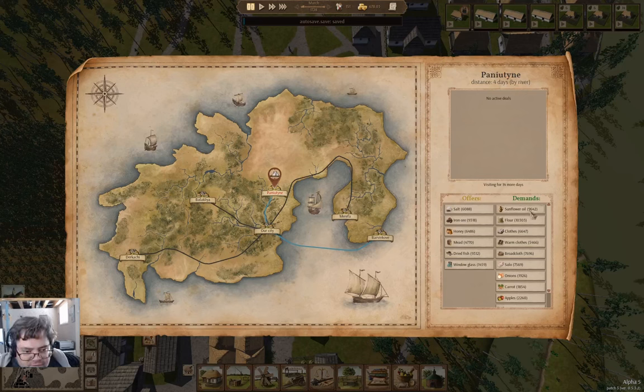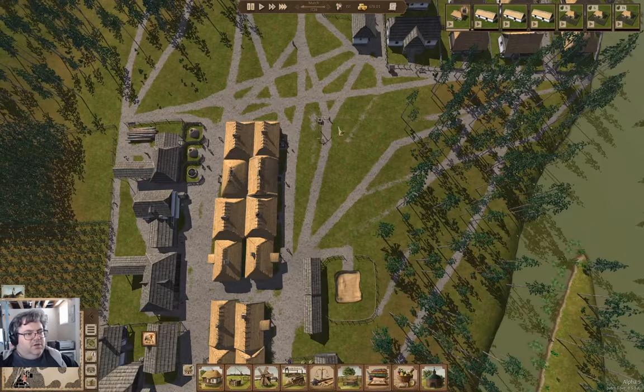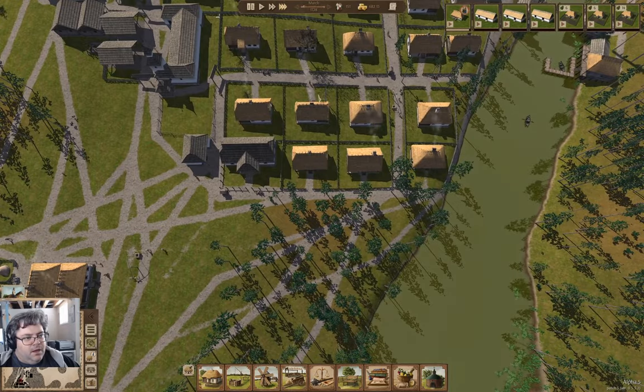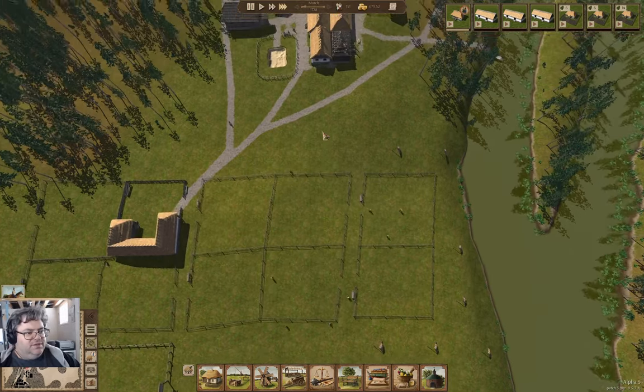What are we selling here? We still aren't selling anything here. Oh, it's March — we're planting fields. Yay, we're planting fields. Good.